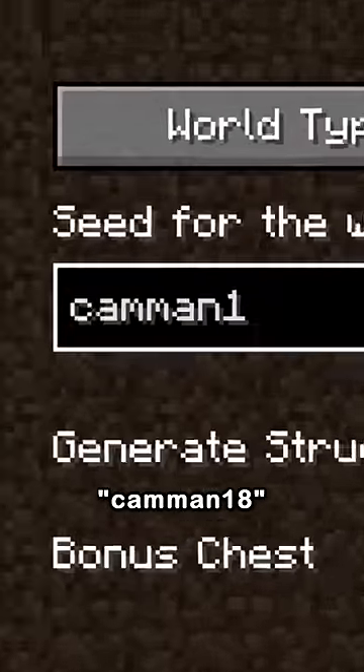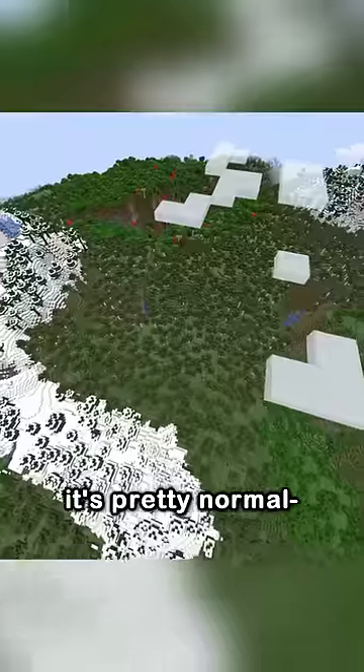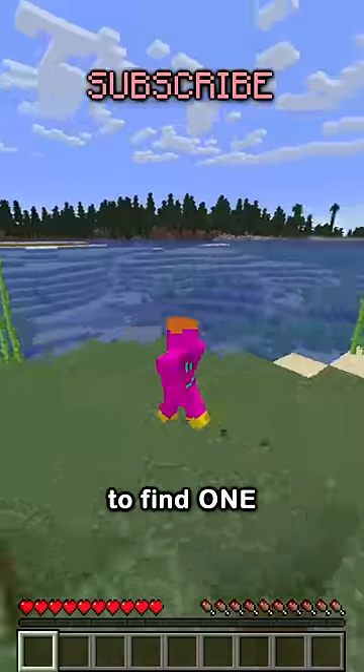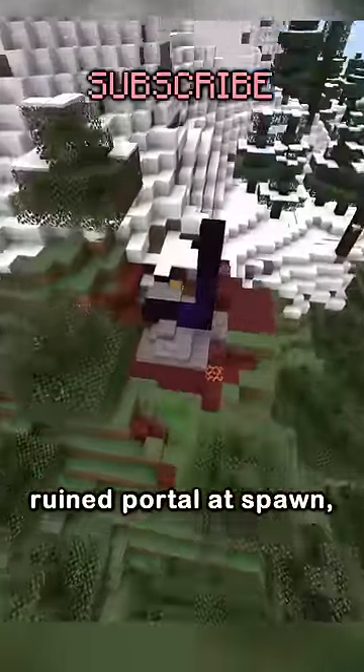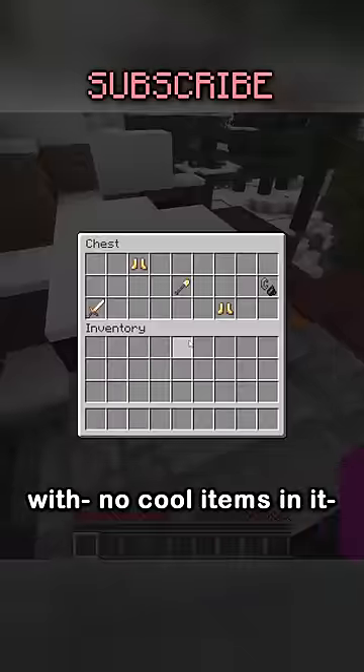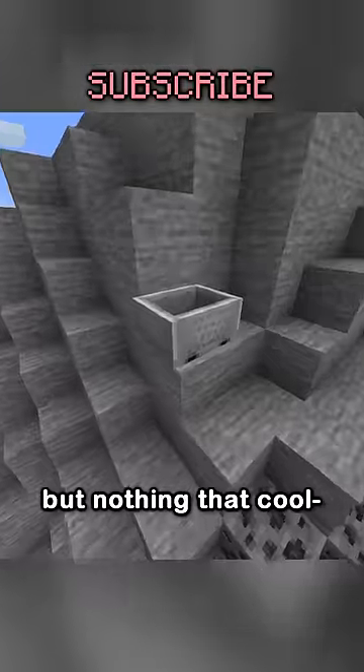I decided to type in the seed Kaman18 and generate the world to see what happens, and it's pretty normal. But I was on a mission to find one cool thing in the Kaman18 Minecraft seed. There's this ruined portal at spawn with no cool items in it, and this awesome lush cave opening nearby, but nothing that cool.